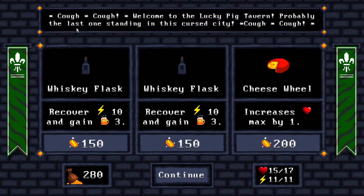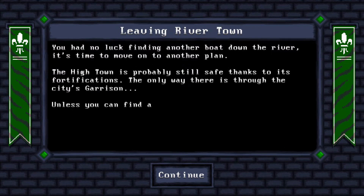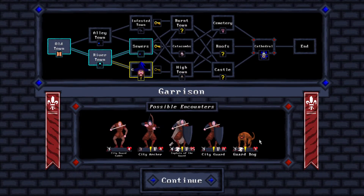These two are not really useful for what I'm doing. Oh, the HP gain is probably like a percentage of max HP. Increases max HP by one, recover 10 energy gain. I'm going to take some Whiskey Flask. 'Welcome to the Lucky Pick Tavern — probably the last one standing in this cursed city.' Let's get some energy, because that's the problem we have. You had no luck finding another boat down the river. It's time to move on to another plan. The high town is probably still safe thanks to its fortifications — the only way there is through the city's garrison. Unless you find a way through the sewers — you might encounter less revenants down there. I totally want to go to garrison — I wasn't there yet. I guess the guards there are not happy about seeing us since they're attacking us.